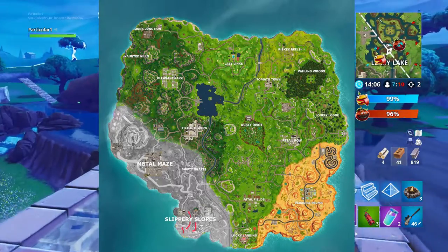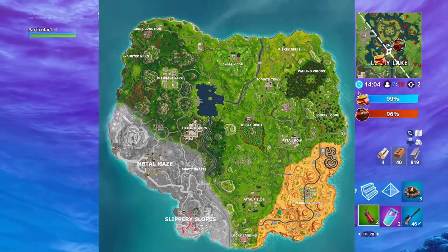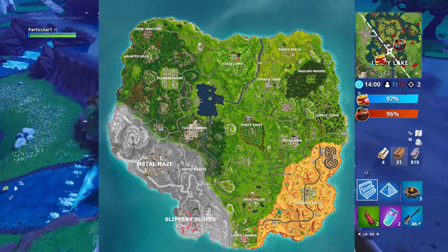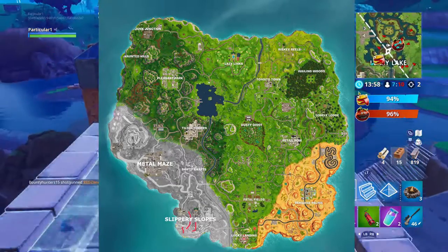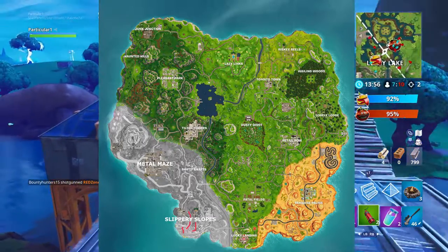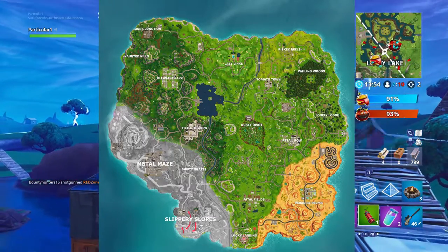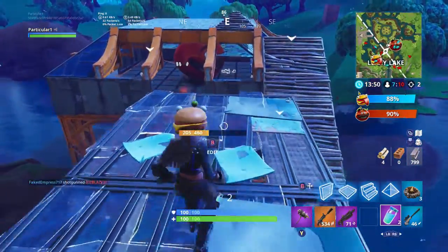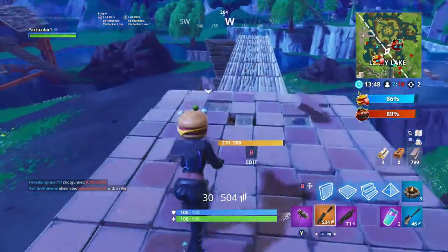Fortnite did do a snow thing like this last year for Christmas time, and this is what someone made here. You can see there's a Metal Maze and a Slippery Slopes — that's a tongue twister — but it'll go all the way from Snobby Shores to Flush Factory. It'll all be snow, and I'm guessing that would be very cool.